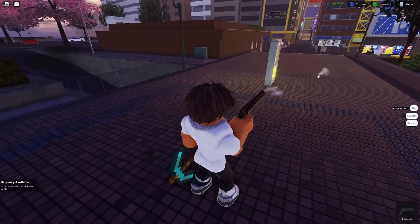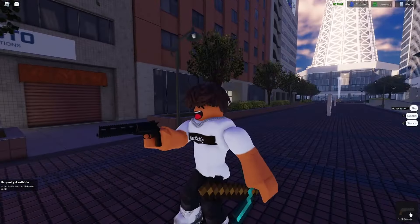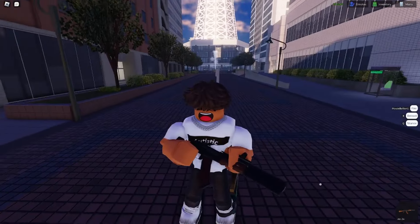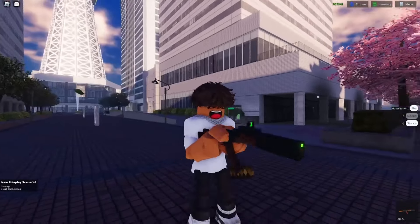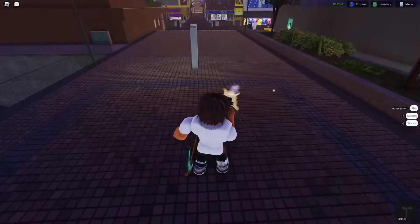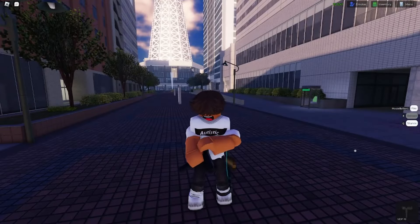Deal breaker looks good. Same animation but it looks way better — way clean. Oh, they made this look good, you know. That's the AK-34. Jesus Christ, that's crazy. Oh, it's got a little sound now when you're out of ammo — oh, that's really nice, I like that.